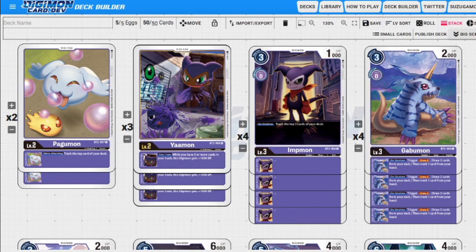The first Digitama we're playing is a two-of Pagumon. Originally I was playing three, but I found out I didn't want to do that. I find myself decking out a lot in this deck, so we kind of don't want to have a lot of trash. On attack we mill the top card of the deck, and in purple we want to have more cards in our graveyard because the more cards in our graveyard the more stuff we're able to do.